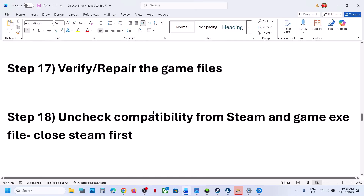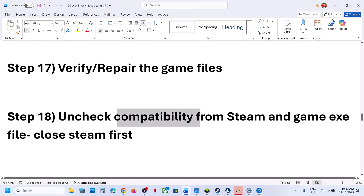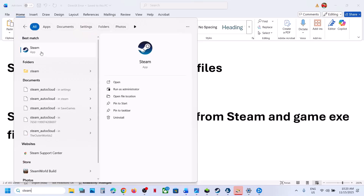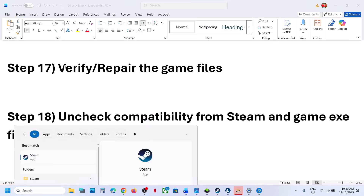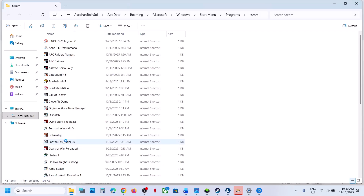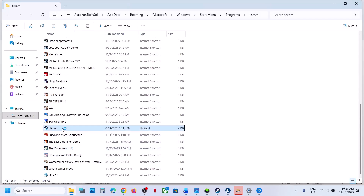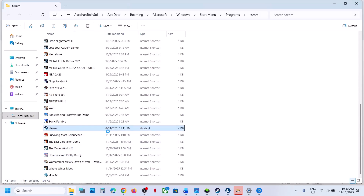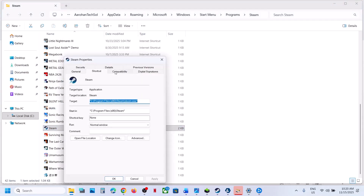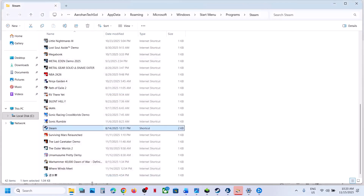The next step is to uncheck compatibility from the Steam exe and the game exe files. Type 'Steam' in search, right-click Steam and open the file location, then right-click the Steam exe, go to Properties, and go to the Compatibility tab. If the compatibility box is checked, uncheck it, hit Apply, and click OK. Then launch the game.